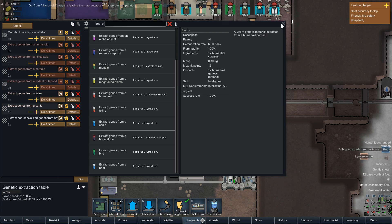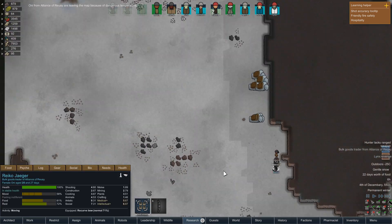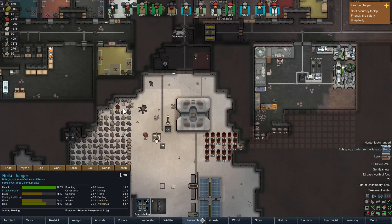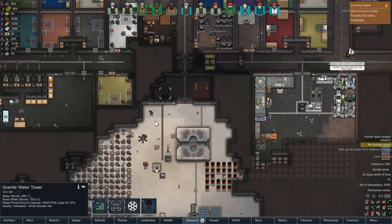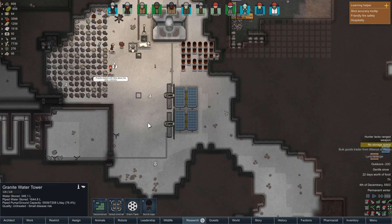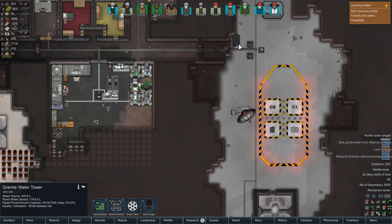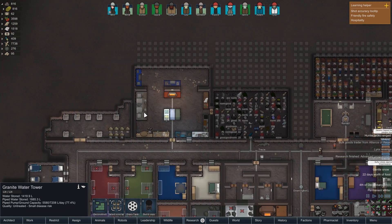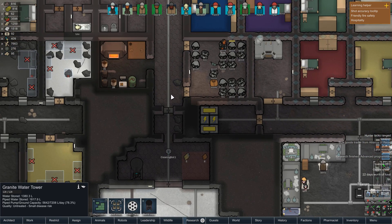The traders are leaving because of dangerous temperatures at minus 25 — didn't think that would happen right now. Might need some more water coming in — our towers are getting drained quite quickly, mainly because of all the irrigation happening here. It's useful but it is going to take up a fair bit of our water. Definitely something to bear in mind.